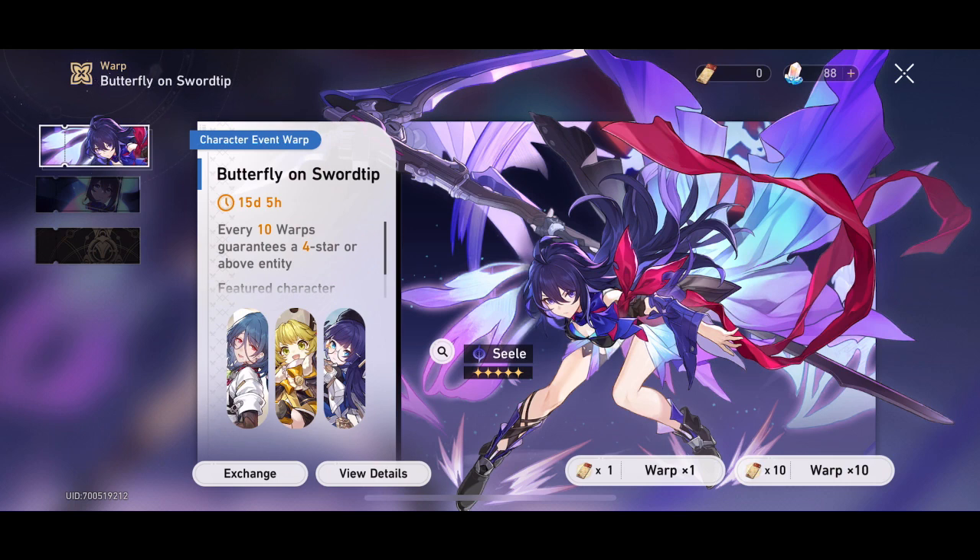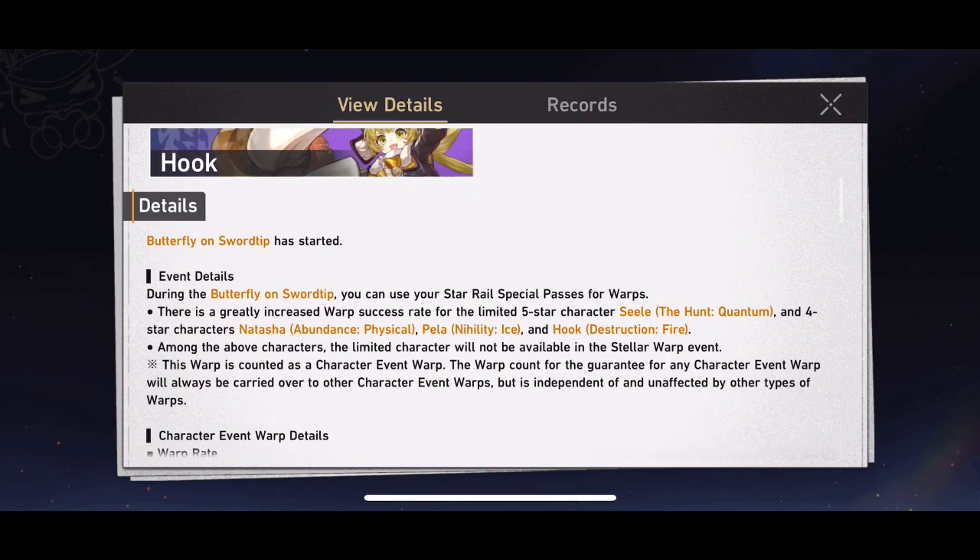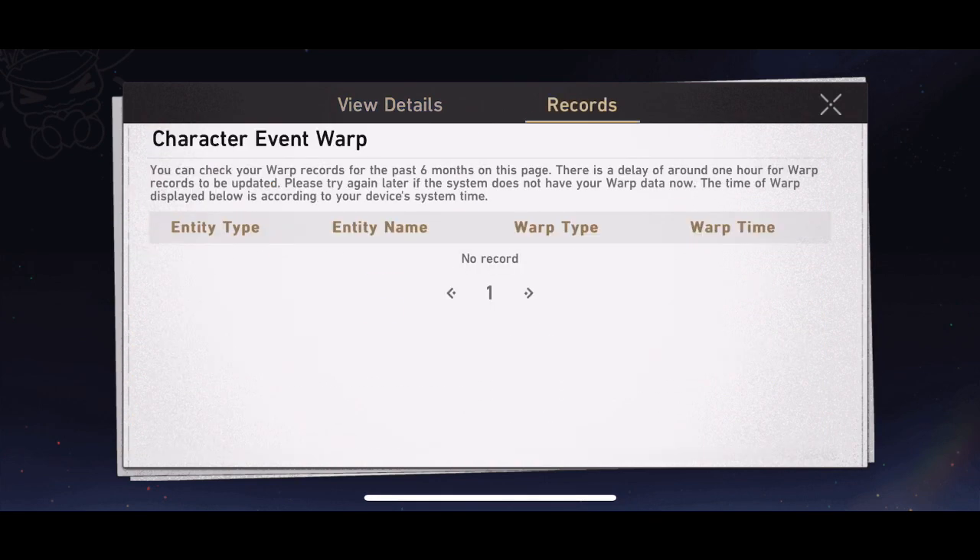This is kind of how people manage their expectations and wait for units they really want. Pity isn't really how people want to get characters — generally speaking it's not a great mechanism to reach. It's really a fail-safe more than anything.